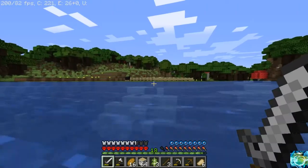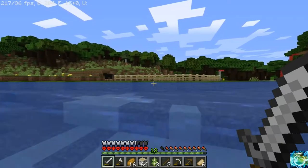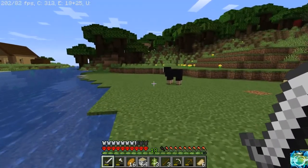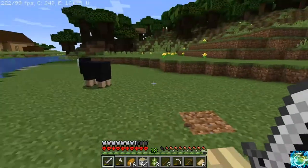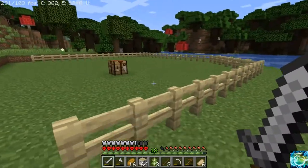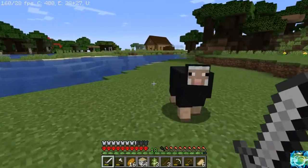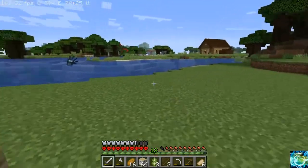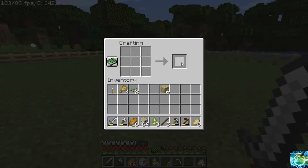I love this world because there are so many different biomes around it and you can get so many different types of wood. It would actually be a really good let's play world too. I decided not to extend the pen further because that would look weird. We're almost done with this project and then we just have to round up a bunch of cows. We'll go to our wheat farm and harvest that to lure them.